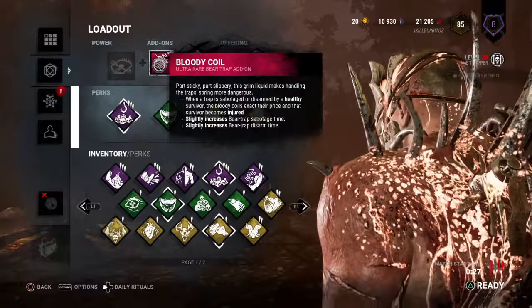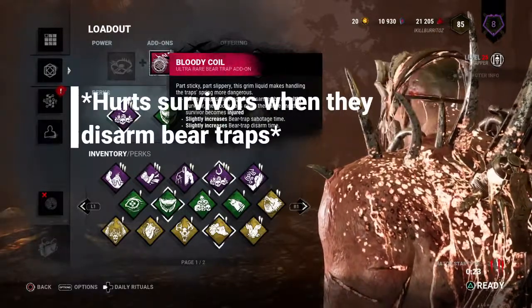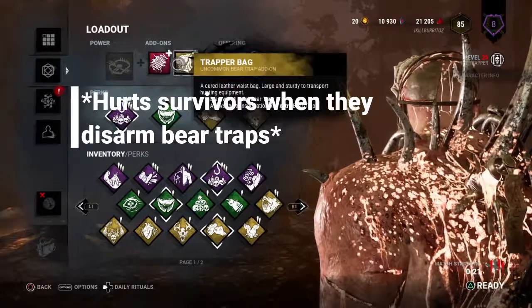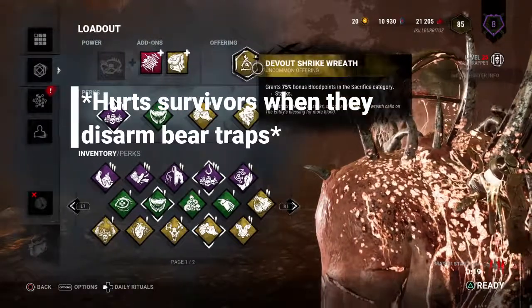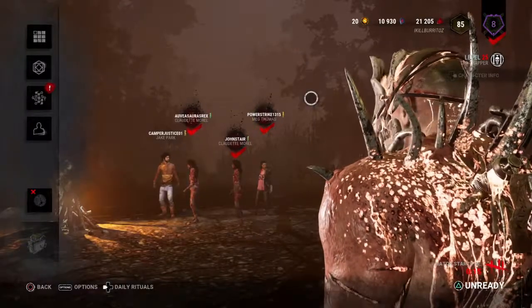We've got the Whispers or Huntress Lullaby — I actually kinda like that perk, not gonna lie. And Territorial still level 1, but we did switch out with a Bloody Coil so we won't have to place down traps as much; they'll just catch them, we can place them one time and they will get them. And again, a Trapper Bag just so we can carry a little bit more.